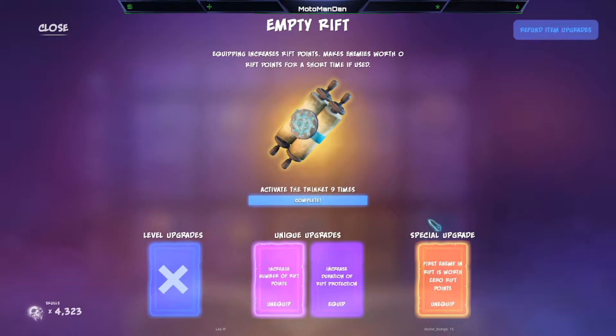Trinkets have a special upgrade but no level upgrade. Everything else that's not a trinket has a level but not a special upgrade — except for war scenario items, which have neither level nor special upgrades.